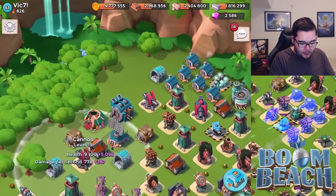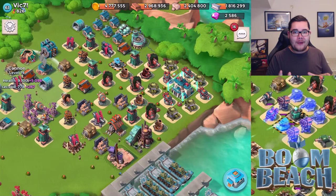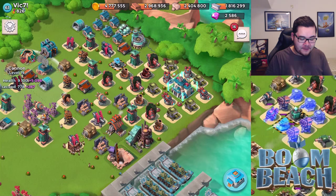The left side is somewhat of a weak spot, despite the shield generator area being nicely protected. People are going to focus on the shield generator with this new upgrade — treat it as your second headquarters. Against warriors, I wouldn't be too worried. But against tanks and medics, definitely increase the protection around the shield generator area.